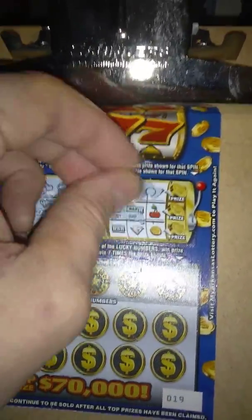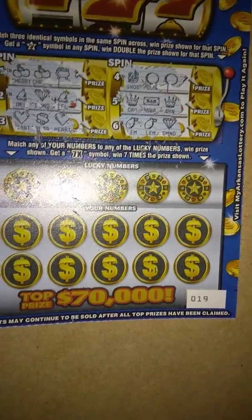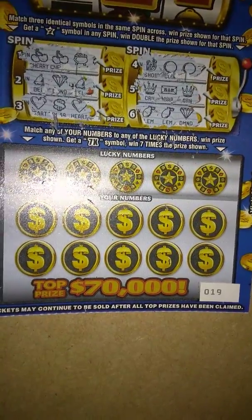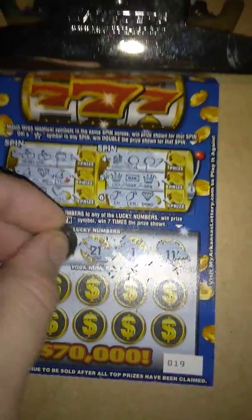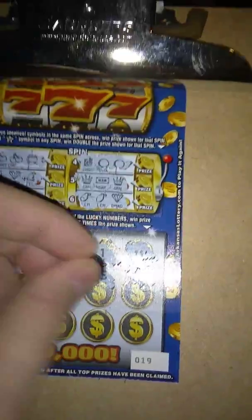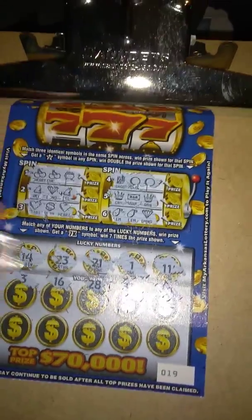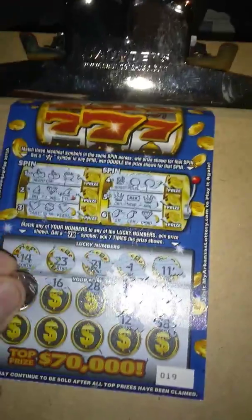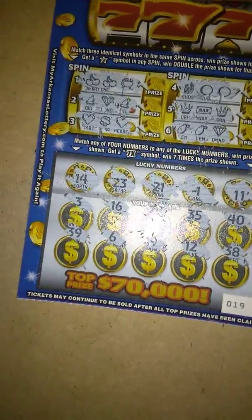I mean it ain't good to lose on four or five two-dollar tickets in a row, but ten-dollar tickets really suck. Lemon, lemon, diamond — may not win on this one either. The bottom part here, we'll look to match any of your numbers to the lucky numbers and win the prize shown. Got a seven-times symbol — win seven times the prize shown. Numbers: 11, 21, 23, 14. Got a 40, 35 — no high numbers, 23 is our highest. 28, 16, 3, 38, 12, 19, 6, and 39 — five in a row. This session ain't going nowhere near as good as the first couple went.